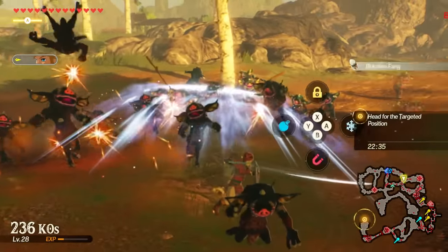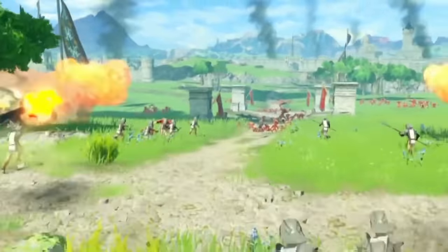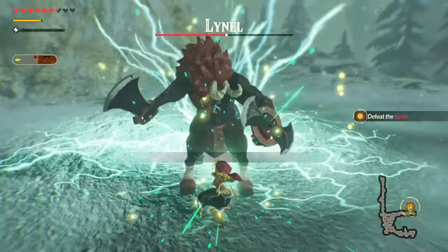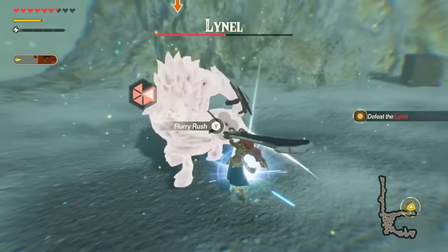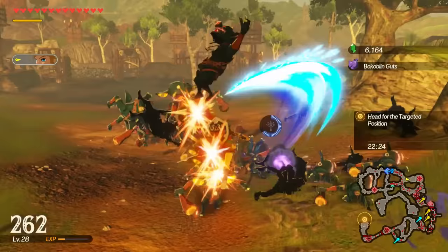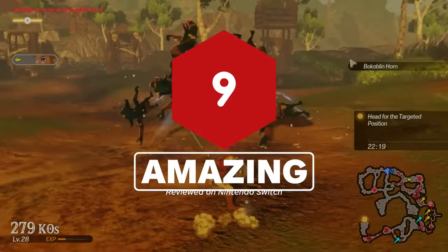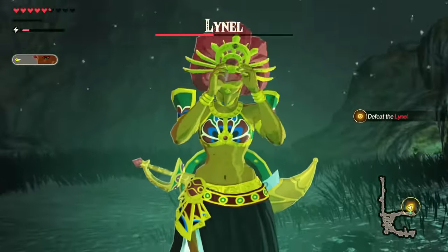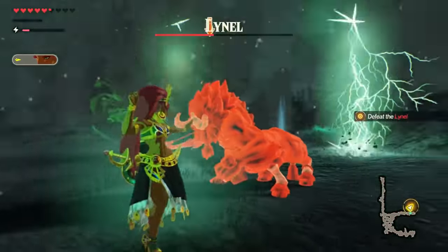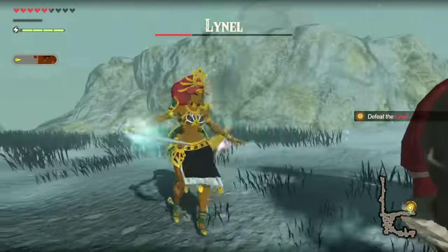Hyrule Warriors Age of Calamity offers a welcome trip back to a world I've clocked hundreds of hours in, set in a time we've only heard discussed in hushed tones. Its hugely varied roster of characters, solid combat mechanics, fun progression and clever adaptation of Breath of the Wild's vision of Hyrule is a joy to play and discover. While there are some missed characterization opportunities, Age of Calamity remains a blast from start to finish. For more Hyrule action, check out 6 reasons why Breath of the Wild is still riveting in 2020, and watch our guide on how to bomb impact launch yourself across the map. And for everything else, stick with IGN.